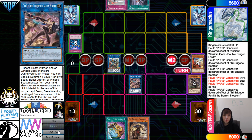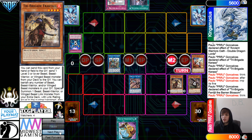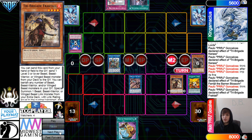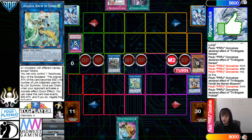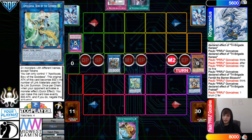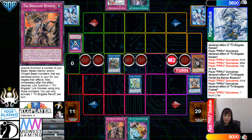Blossom Effect — special summon out from the hand. Also summon out Fractal. Now they're going to activate the Fractal Effect — banish from the Graveyard, special summon out from the extra deck. Now they're going to get rid of all of those to go for Appalooza. Activate the effects — draw Obedience Schooled. So now we definitely know it's the Melfi stuff.